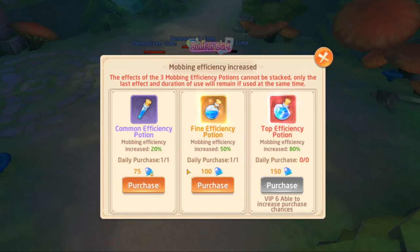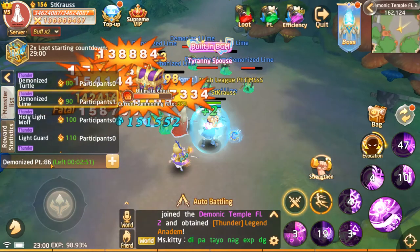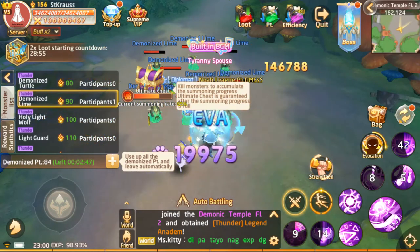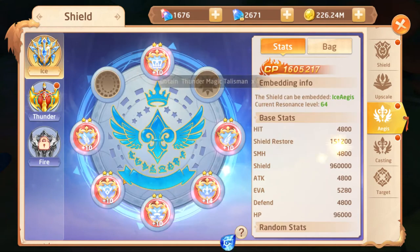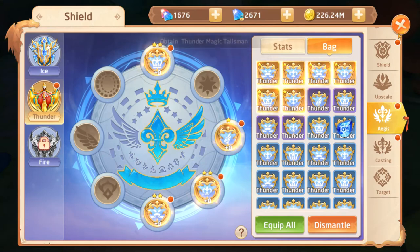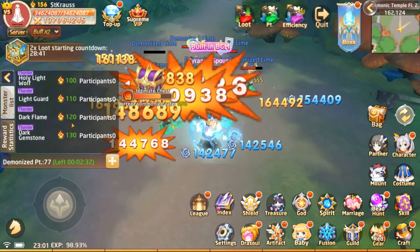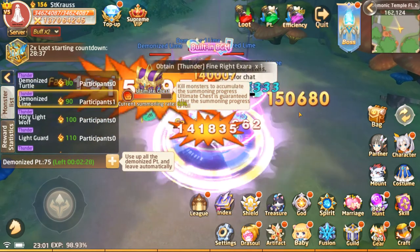I just got a thunder guardian shard — nice. So again, these drop rate boosts do not stack. You want to get the 20% one and if you're going to do it, do it at the very beginning of your session. I'm down to 86 points with about two minutes and 40 seconds left on my farming. And the two-times event has finished.